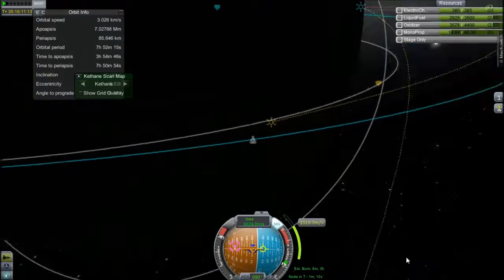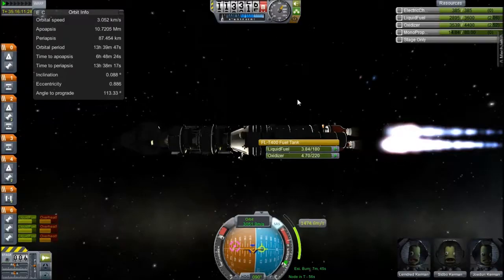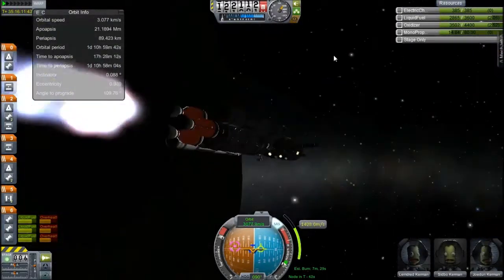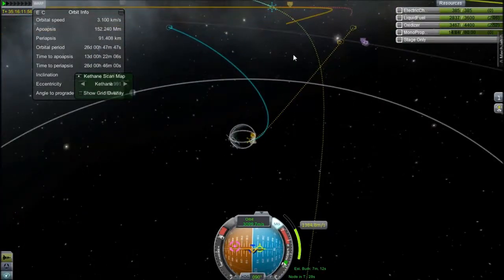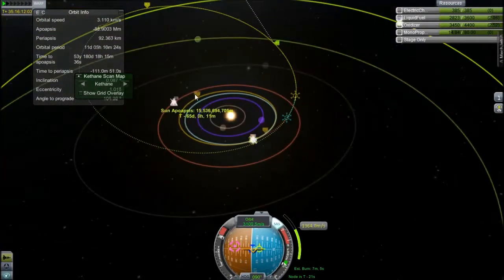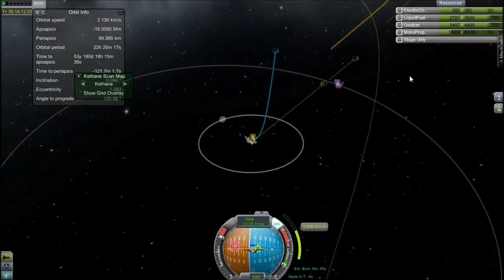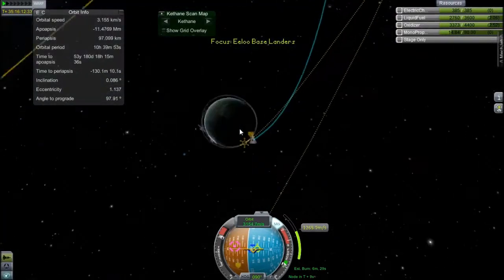Coffee keeps me awake, lets me function. The maneuver node is nowhere near my orbit — that's great. I'm ditching the outer tanks now. Those outer tanks drop away just so I get a little bit of extra delta-V by not carrying dead weight.